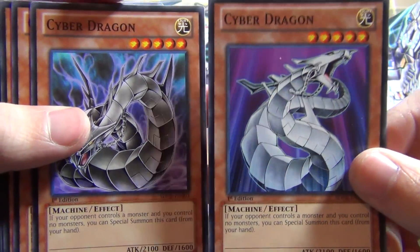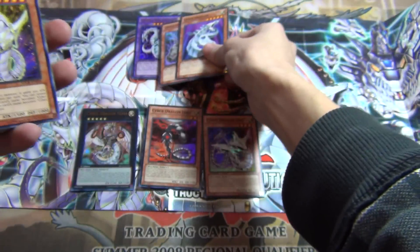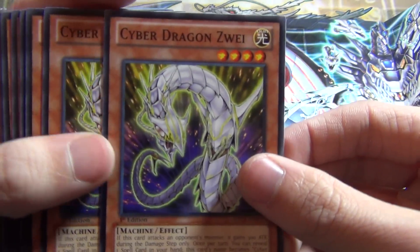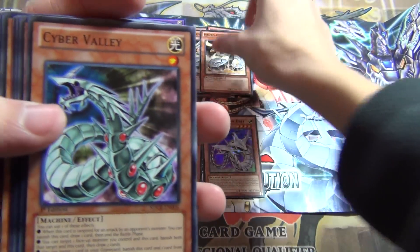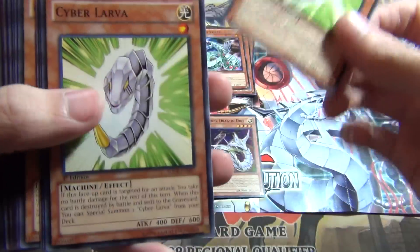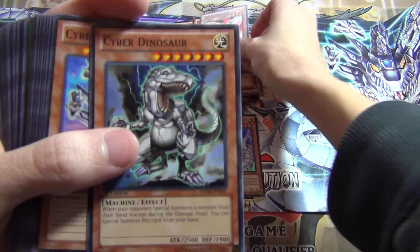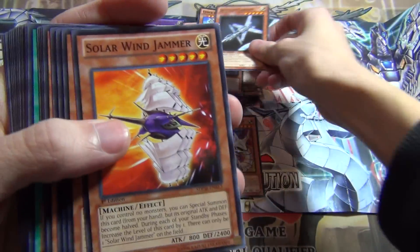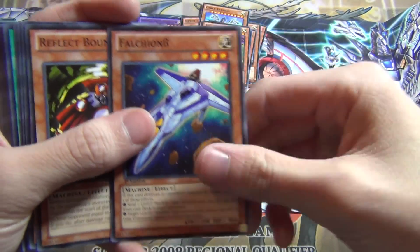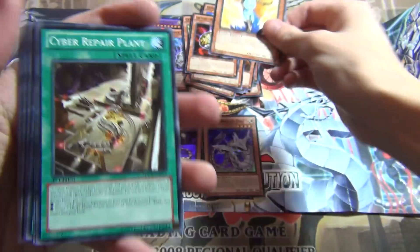Two random reprints, Cyber Dragon — this is a common alternate art one, which looks kind of cool. Cyber Dragon Zwei times two, two Proto-Cyber Dragons, one Cyber Valley, two Cyber Larva, one Cyber Phoenix, one Cyber Dinosaur, one Cyber Eltanin, Armored Cyber, and then a bunch of random machines: Solar Wind, Reflect Bounder, The Light — Hexial Fusion, Shiny Angel.